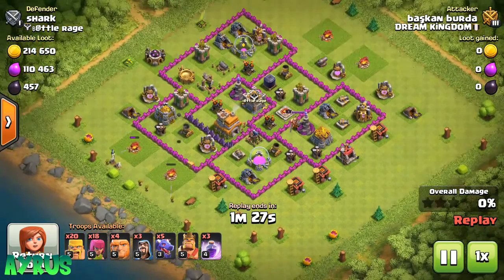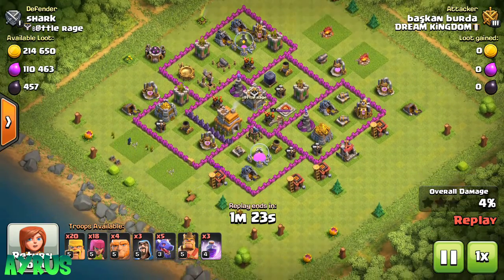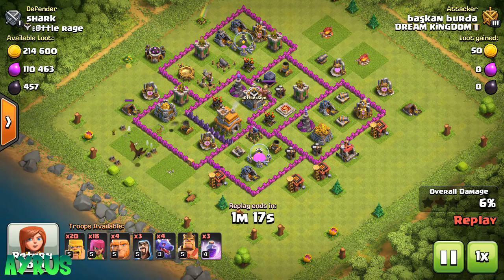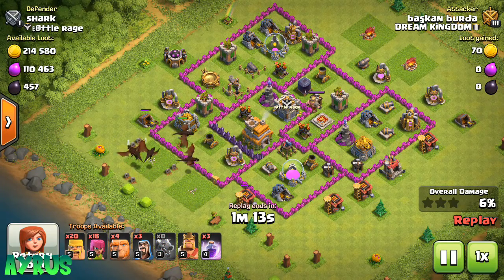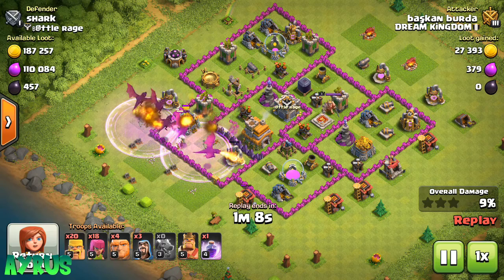Level 5 King, so he has the Iron Fist ability — great to see. Three Raid Spells. He's going to drop in a couple of Archers and Wizards to take down the outer buildings, just so that he can drop down his Dragons. He dropped in all of his Dragons — level 3. So I think this guy is Town Hall 8, and that's really bad.